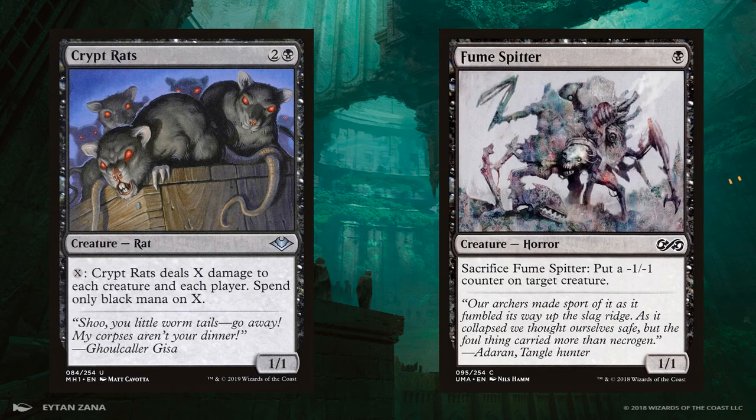Fumespitter is a black 1/1 creature for 1 mana. It can be sacrificed at any time to put a -1/-1 counter on target creature. This helps significantly with aggro decks that might otherwise get under you by moving too fast. Overall, getting only a single -1/-1 counter for a card might seem underwhelming, but as a creature it can be recurred and is a flexible tool of multiple uses. In our deck, it also helps ensure that Chainer's Edict has a lower chance of getting its value blocked by a 1/1.